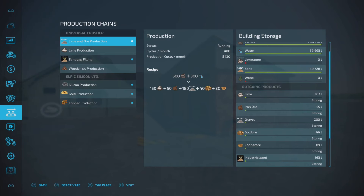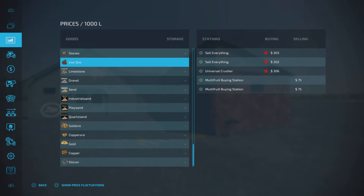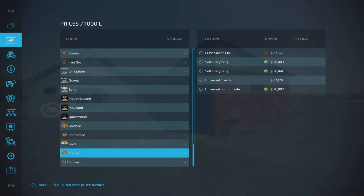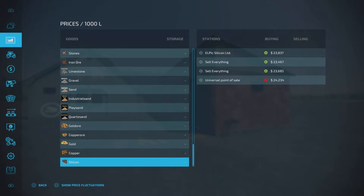Last but not least - what can you sell this stuff for? The final end products are silicone, copper, and gold, and the prices are quite high. The sell station that comes with this is the Universal Point of Sale, which looks like it's in line with the Sell Everything mod by Schultz Modding, which I always have installed.